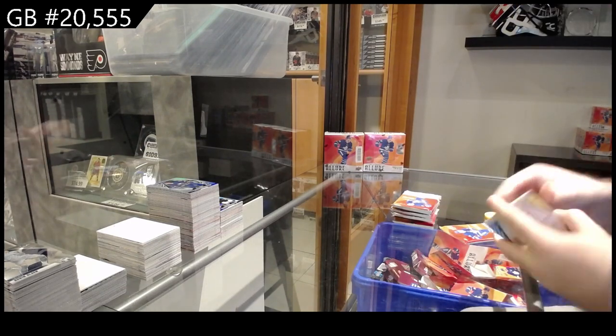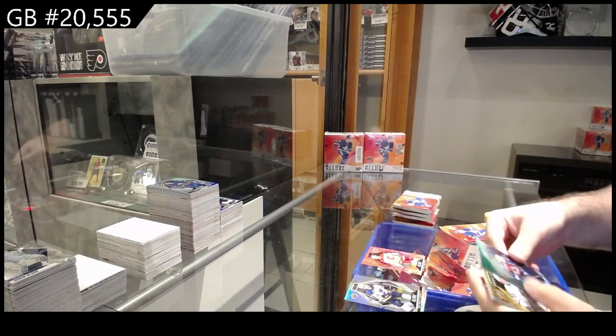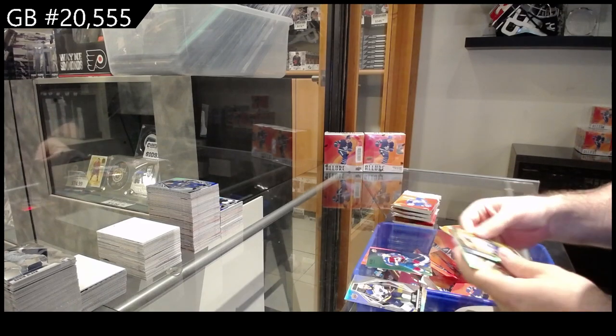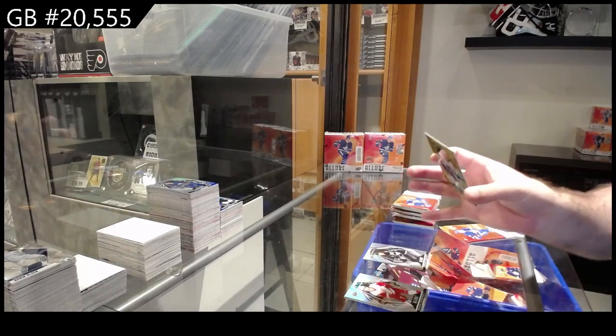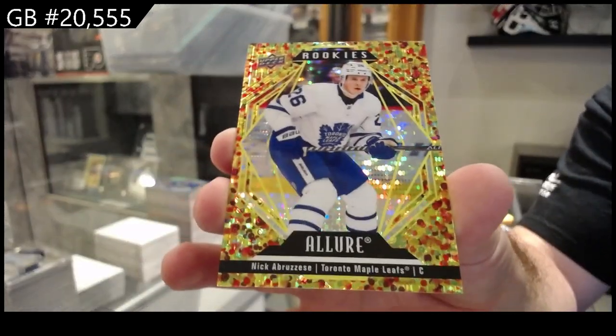Three more to go in this one: red rainbow for Calgary Lindholm, color flow of Mayors for the Avs, a rookie for LA of Moberar, and a gold glitter bomb numbered to 199 for the Maple Leafs of Abruzisi — gold glitter bomb!